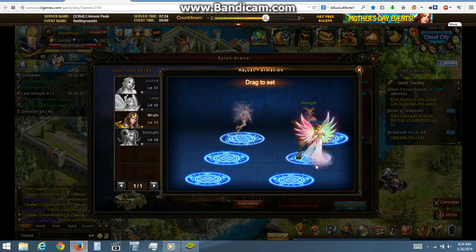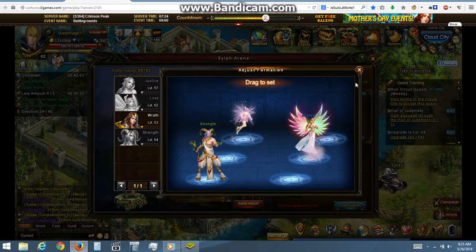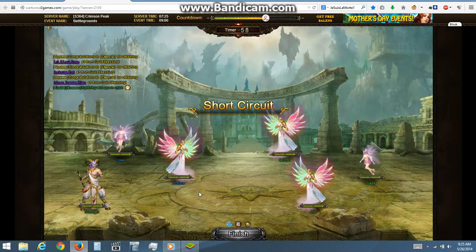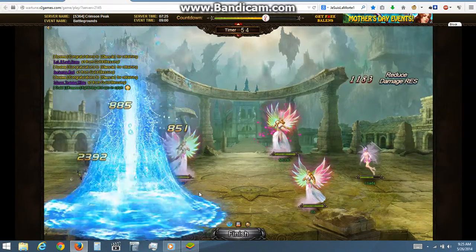So what I'm gonna do is set my strongest Sylphs here. They see 24,000 and 6,000 — I shouldn't lose for any reason, unless they have Rain Dance; that move is very strong. And the game has started.